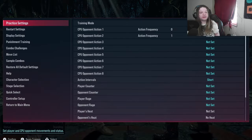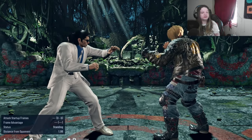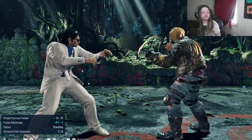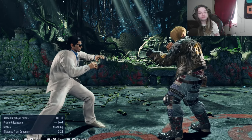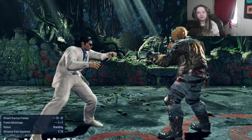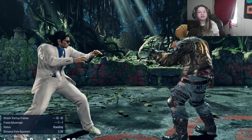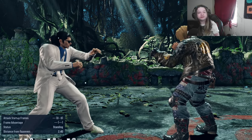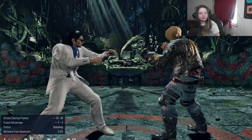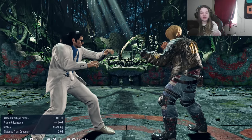The concept of taking advantage of disadvantage — what I mean by that is, as you can tell, Down Forward 1-1-2, or Down Forward 1-1-1, is minus 9 on Paul's end, meaning it's safe. But you can duck it after the first hit — but let's just say you don't, and now he's minus 9.